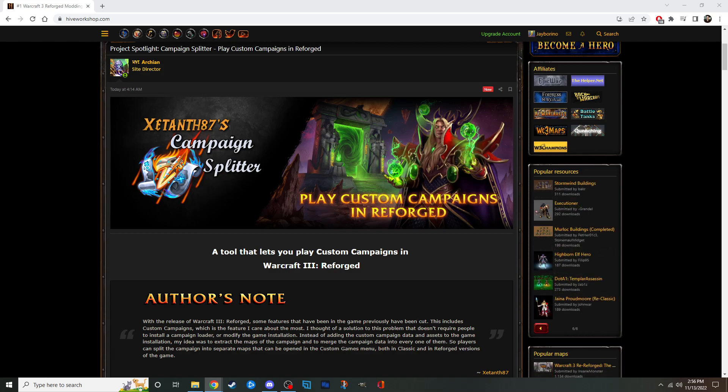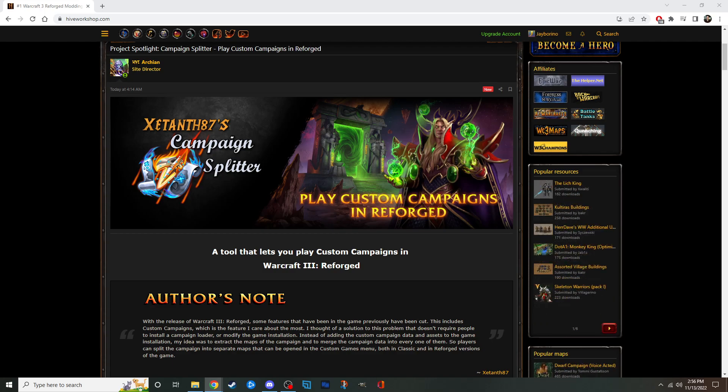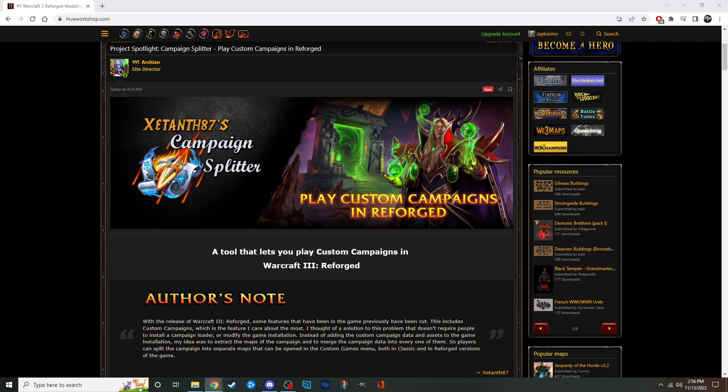So if a campaign has 10 maps in it, you put in the .w3n for that campaign and you get 10 files for it. Then you can open those files individually in the custom game single player menu in Warcraft 3 Reforged. That's exactly how we can now play custom campaigns in Reforged.